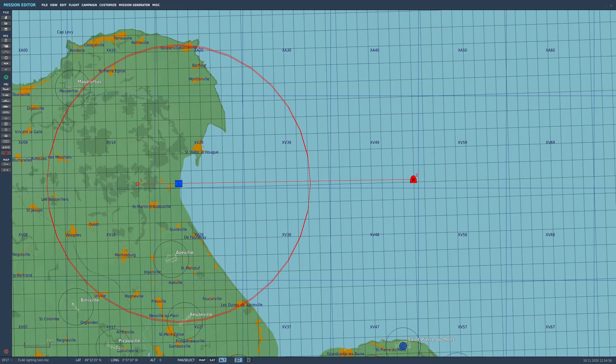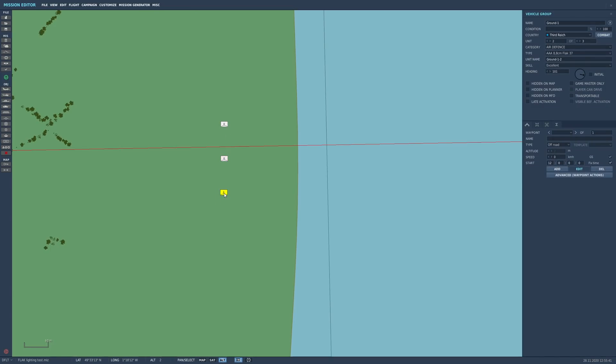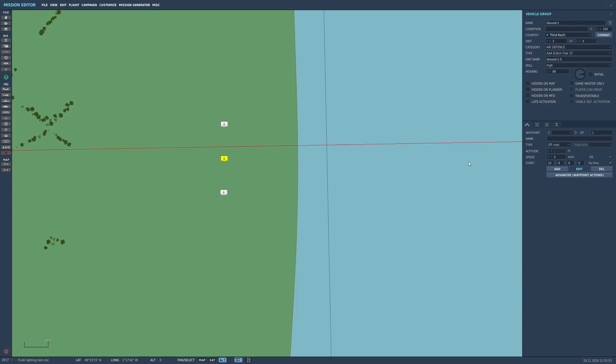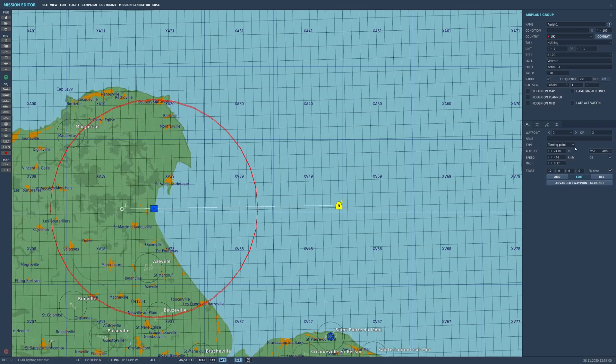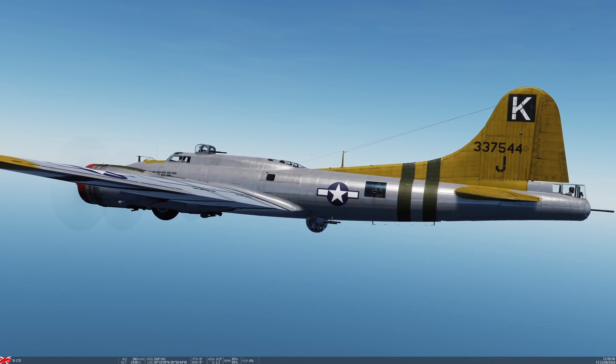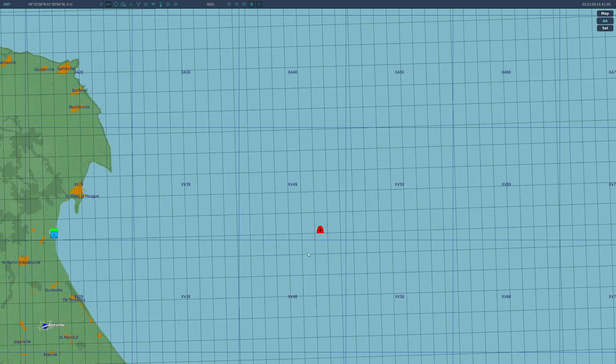I want to test the range at which this gun will open up on an aircraft in daylight, and then also in the evening around sunset. I have three of these 88mm Flak 37 guns, set up at three different skill levels — excellent, high, and average — placed on the beach at Utah Beach, which is effectively sea level, facing out to sea. Offshore, I have a single B-17 approaching the guns at 8,000 feet or 2,440 metres, and I'm going to see at which range the AI will start reacting to that inbound aircraft.